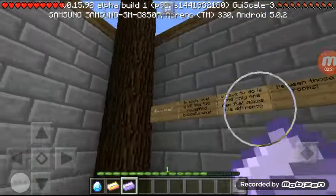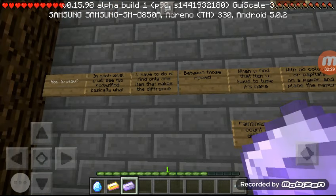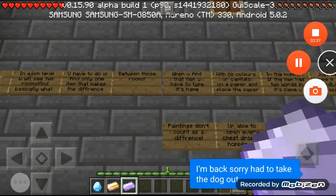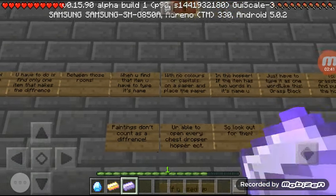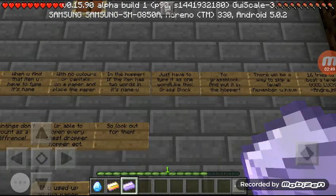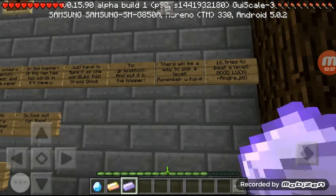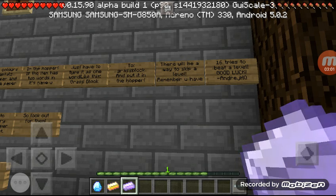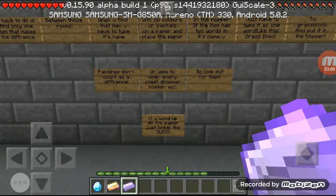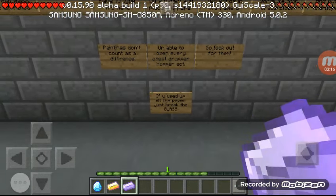I'm gonna wait so I can read the rules. How to play: in each level you will see two rooms, and basically what you have to do is find the one item that makes the difference between those rooms. When you find the item, you have to type its name with no colors or capitals on a piece of paper and place the paper in the hopper - like typing 'grass block' for a grass block. There will be a way to skip a level. You have 16 tries. Paintings don't count as a difference. You're able to open everything - chest, dropper, hopper, et cetera. If you used up all the paper, just break the glass.